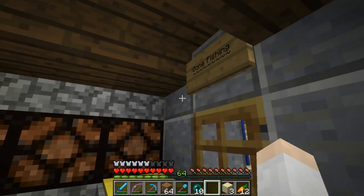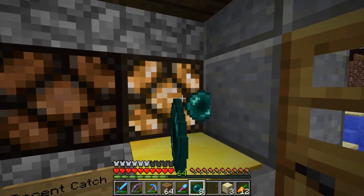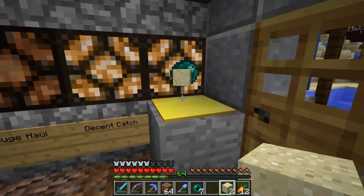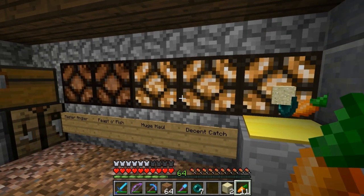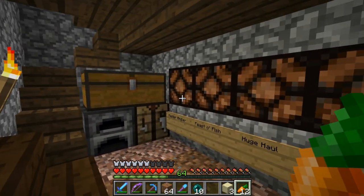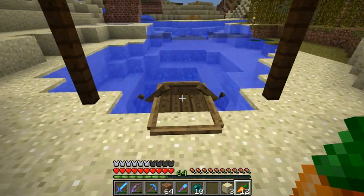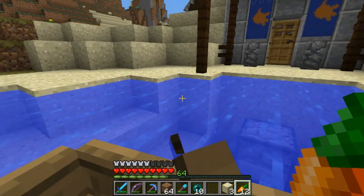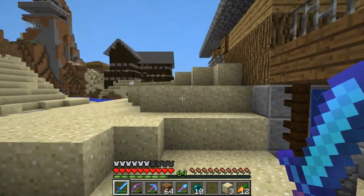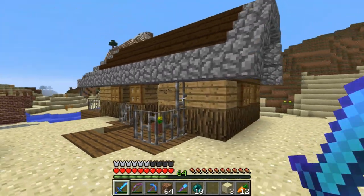Here we have the weigh-in station for the fish. If you catch a small fish, put it on there — it just registers that. If you catch a bigger fish, you see it went up right there temporarily. You can weigh your fish here — the more items I throw on there, the higher it'll go. It goes from decent catch all the way up to master angler. I also have a boat dispenser — if I hit this and walk right out, I can get into my little boat and go fishing on the actual lake. That's the Fisherman's Hut — one of my favorite builds.